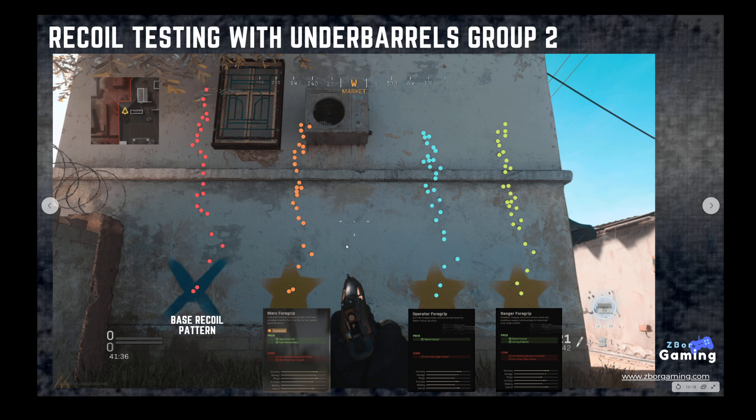The last group of underbarrels — what I call the stick grips — includes the Merc foregrip, Operator foregrip, and Ranger foregrip. These generally compress the recoil pattern a bit for vertical recoil control, though the side-to-side movement still looks about the same across all three.